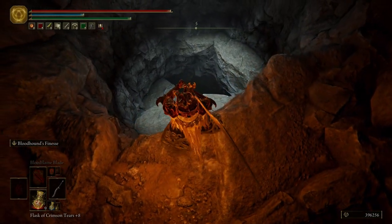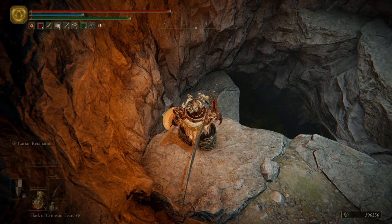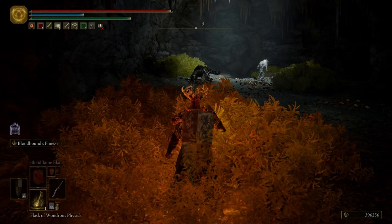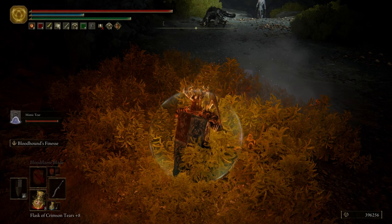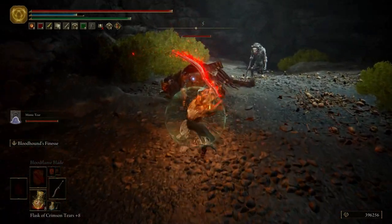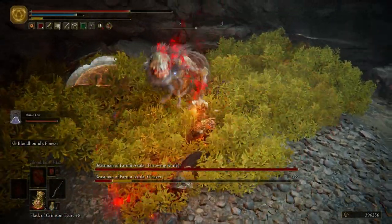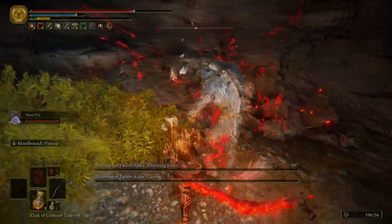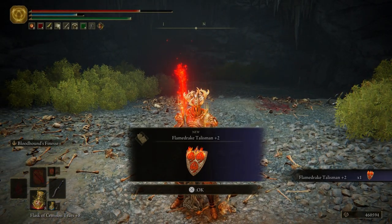We got a Golden Rune 8. Then we want to drop down here. Let's take our Beast Torch off — we don't need that anymore. We want to put our shield on because we're going to be fighting a boss — two bosses in fact, not just one. They're pretty easy though. They're just Beast Men; we fought them before — at least one of them — way back at the beginning of the game. And then they're done, and we get the Flame Drake Talisman plus two for killing them.